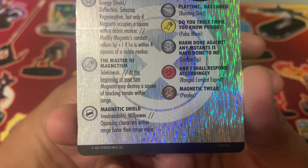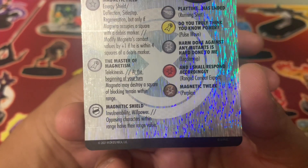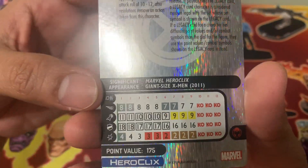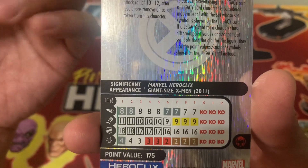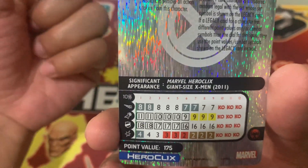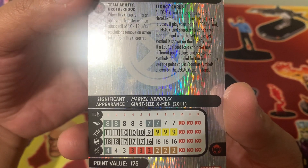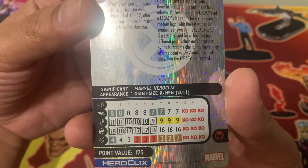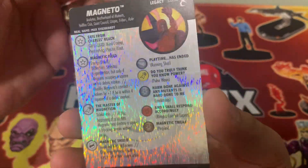Opposing characters within range have their range value halved. He has a 10 range, so characters within 10 squares get half their range value — if you have six, it becomes three, and so on. He is from the Giant X-Men set of 2011 with really great values. Point-wise he is 175 points, so he will be the centerpiece of our team.